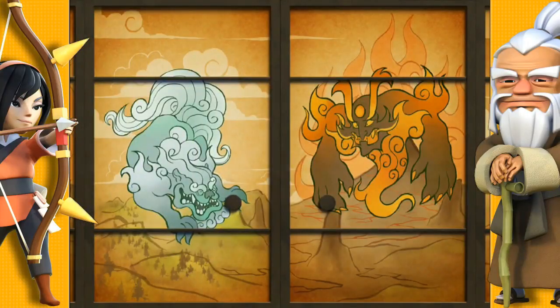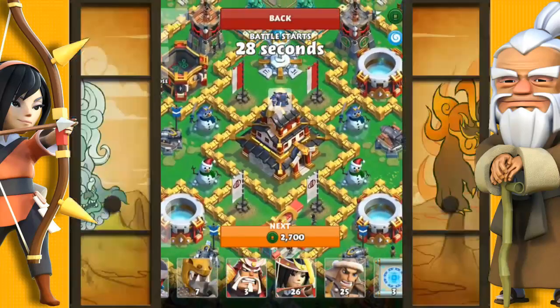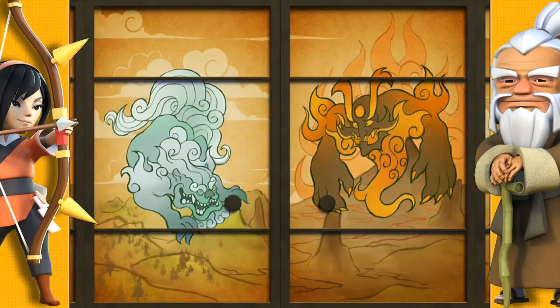Another sneak peek is when you're searching for a battle — the splash screen between battles shows you two new troop types. You'll also notice that the castle is now centred, so this should make castle sniping easier.